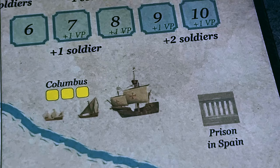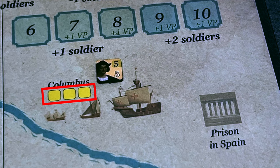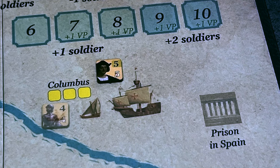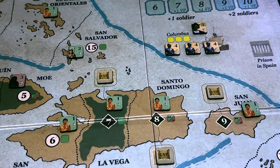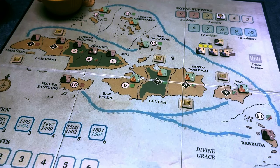Now we place the initial Spanish units. Columbus is placed and we draw three units from the yellow cup — Columbus arrives in the New World on his first voyage with three soldier units. The first unit is a swordsman, the second a swordsman, and the third also a swordsman — the most abundant in the cup. So no cavalry or arquebusiers for Columbus. From here, we draw a special fate card for turn one to see where Columbus makes landfall, following the example in the game's scenario book.